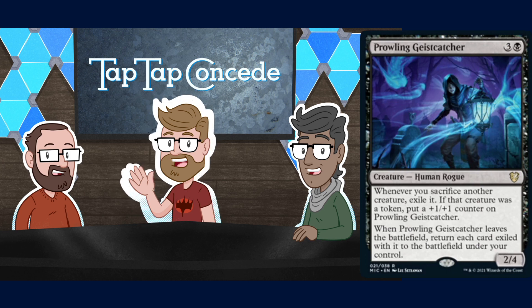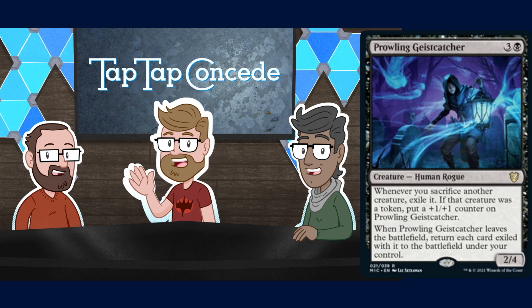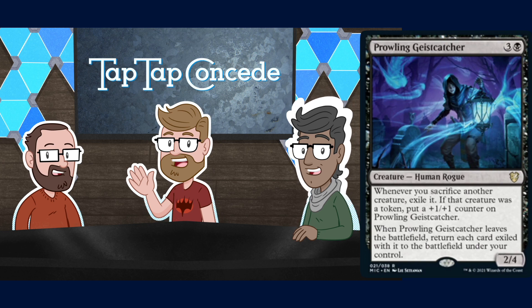Anytime you attack with a decayed creature and sacrifice it, this just gets bigger — you get a +1/+1 counter on it. But in a deck that sacrifices stuff — not naming any archetypes — if you sacrifice a bunch of non-token creatures, get all your death triggers, then sacrifice the Geistcatcher, they all come back. Does this go in Aristocrats? It might, because you get to cycle your whole board twice. Maybe it's a mono-black replacement for something like Nightmare Shepherd.